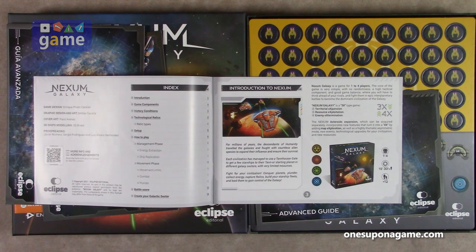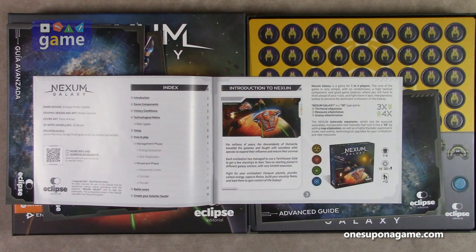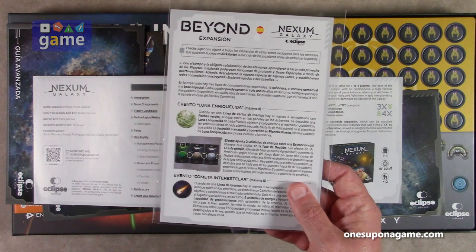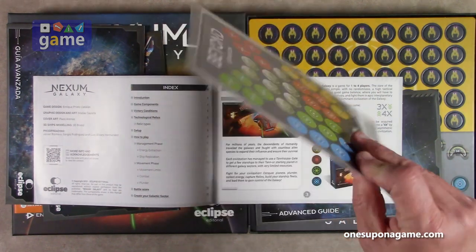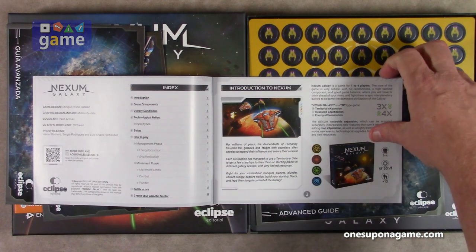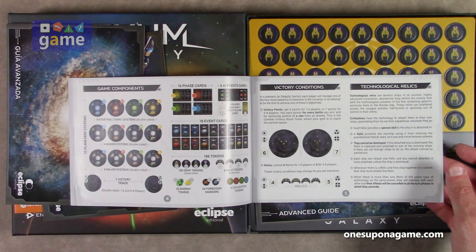As I said, Nexum Galaxy is a 3x type game. The Asteroids expansion, which can be acquired separately, incorporates new features and turns it into 4x by adding exploration — the fourth X. I do have another expansion we'll look at here — the Beyond expansion. I don't have the Asteroids expansion, so we'll take a look at that in a minute.